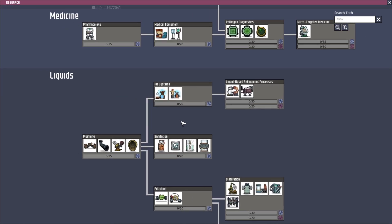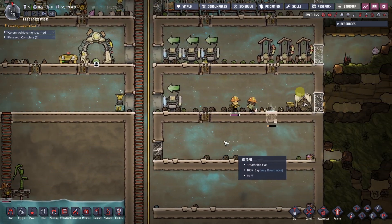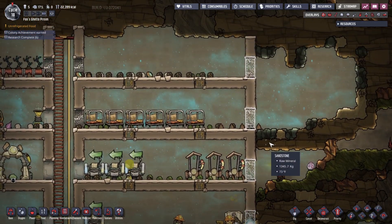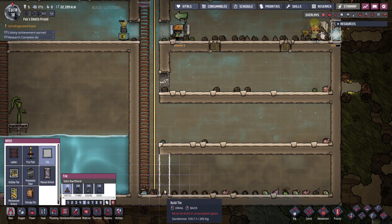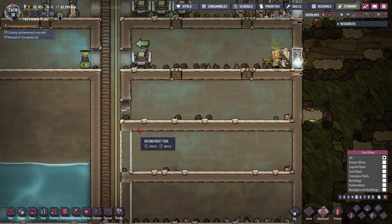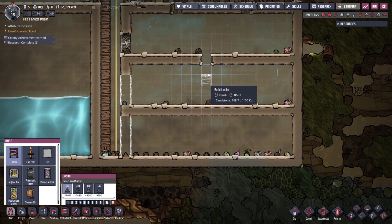So we're going to start dealing with water. I do need to research this right here — these mesh tiles. Mesh tiles are similar to these airflow tiles, but they also allow liquid through. They finished building that, so now we can seal this off, and we can seal this off. We can open this. Let's slow down a little bit — we're a little too fast.